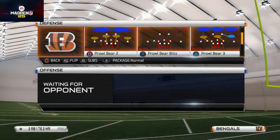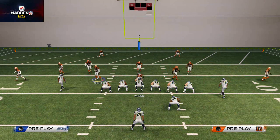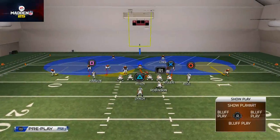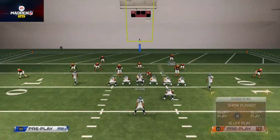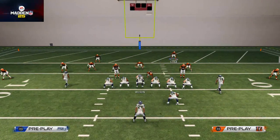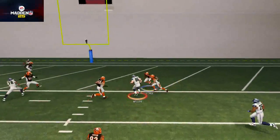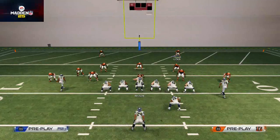The setup for Prowl Bear 2 is very simple. You want to base align, spread your linebackers, shift your defensive line to the right, then take the guys in deep blue zones and put them in hook zones. I like to user the Ilka guy, but you can use whoever you want. You'll see you get some A-gap pressure, and if I'm usering Ilka, that may not be open so you want to make plays with your user.